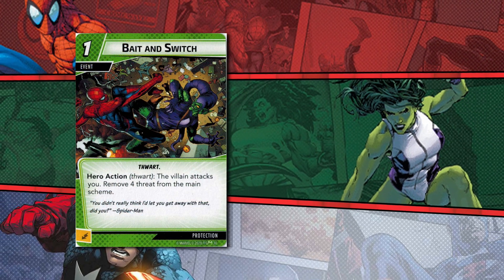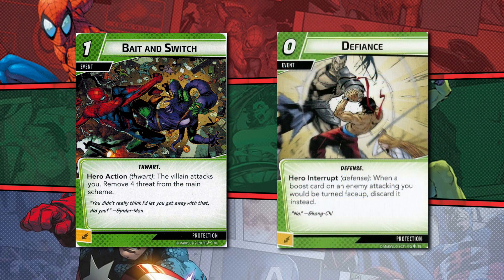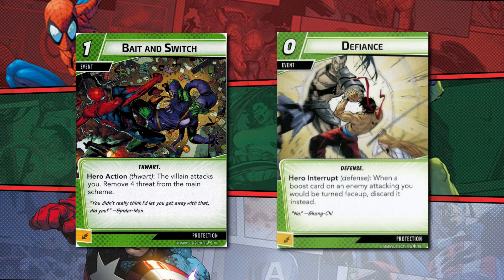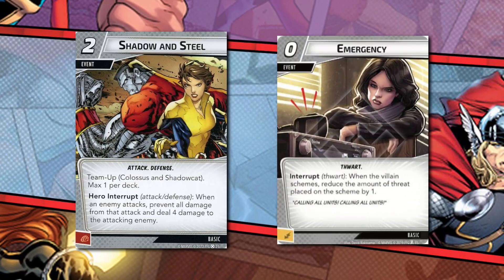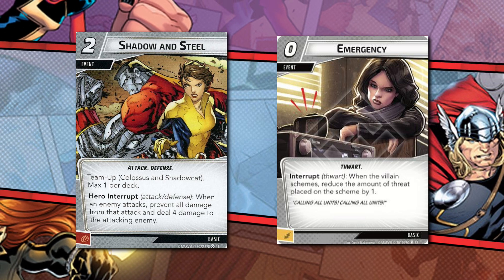Cards with the action keyword cannot be used under any circumstances in the villain phase. Interrupt, response and resource keywords can be activated however. But that's not to say there are not a number of attack, thwart and obviously defend cards that are not actions.